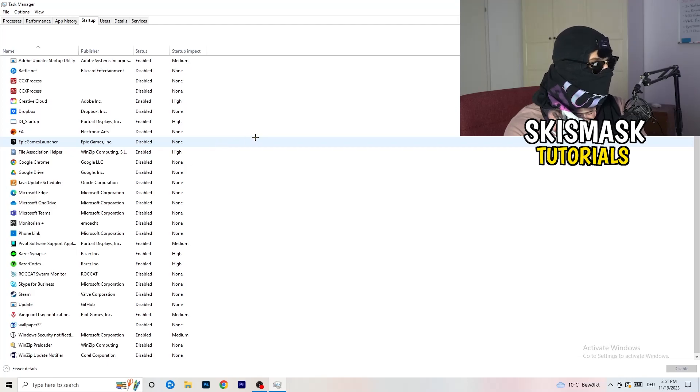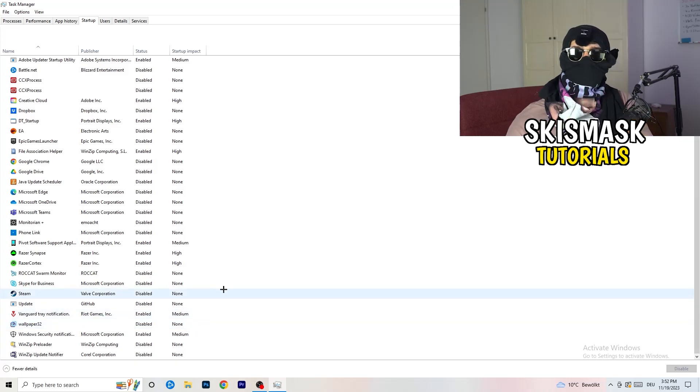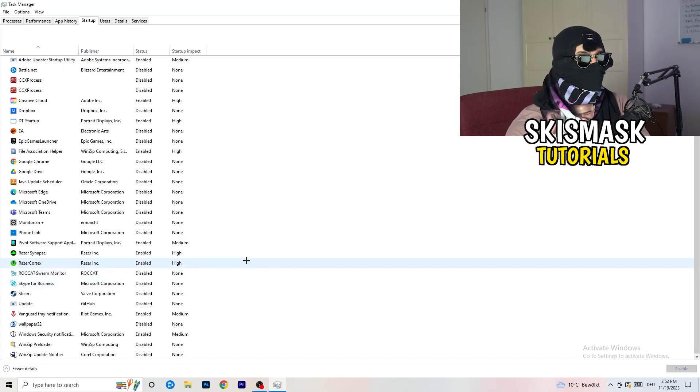Next, click into the Startup tab in Task Manager. I have a lot of applications disabled because my PC is low-end — it tends to have low FPS, crashes, and not launching issues. You want fewer applications running in the background since they consume GPU and CPU. Disable every single program you don't need running at startup — basically everything besides Windows or essential system things.